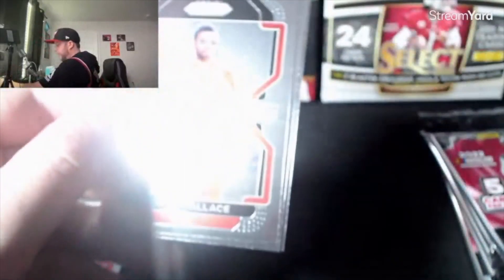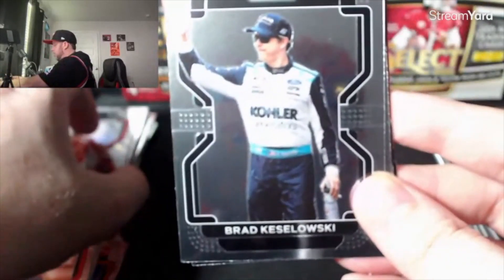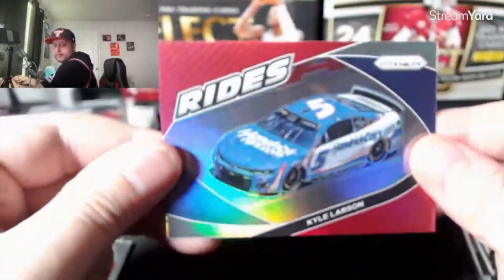This is fun though, this is enjoyable. Bubba Wallace — who's Bubba Wallace? He's on Michael Jordan's racing team, it's pretty cool. Michael Jordan — I believe Denny Hamlin's part of that ownership group too. Kaczkowski. Reddick. Kyle Larson on the Rides — is that numbered? And then an Instant Impact Chase Elliott. A lot of Chase Elliott — I believe that's Larson, I think Larson's RGL's guy.